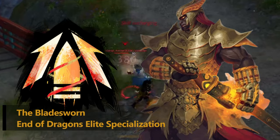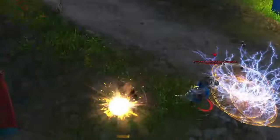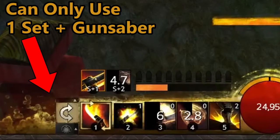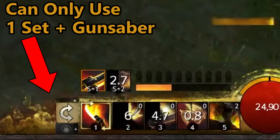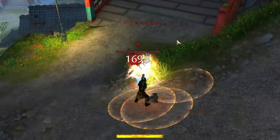And lastly, we have the bladesworn, the End of Dragons elite specialization. The bladesworn forgoes the ability to swap weapons in place of the gunsaber profession mechanic, and removes adrenaline bars in favor of flow. The gunsaber is an alternative weapon set that combines sword and bullets for dire effect.